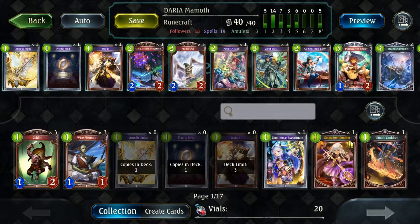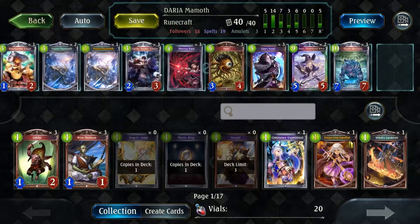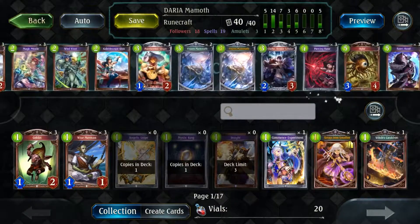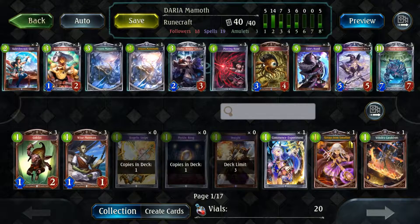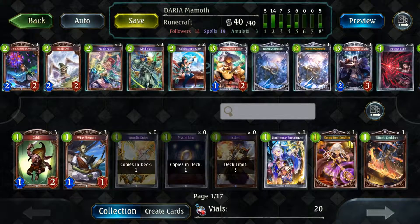This is the new deck that I've recently built, which is the Frozen Mammoth Dariar deck, with the Flame Destroyer over here. The idea is having Frozen Mammoth on the board, throw in a Dariar or maybe a Flame Destroyer on the board and get these two cards activated.